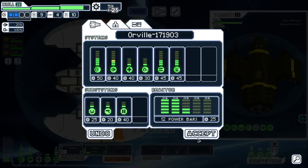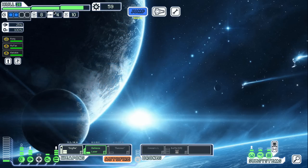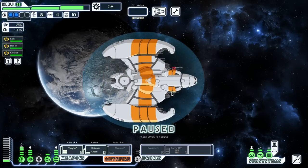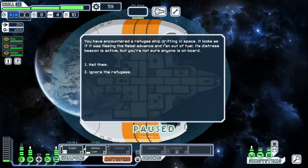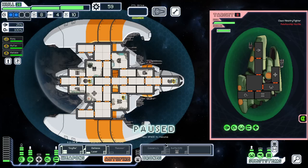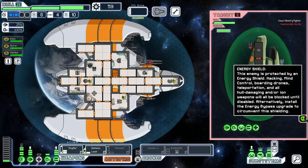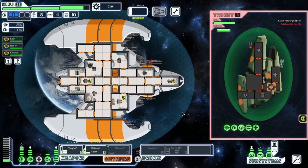Before going in, let's get another engine upgrade and hold off on power since we have some surplus sitting around. We hail the distress beacon — a Zoltan ship suddenly jumps in. Defense laser should be fine — they can't do too much to us and they only have a Zoltan shield, not real shields.